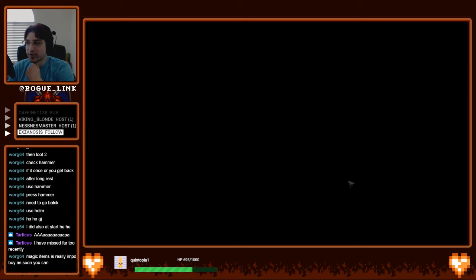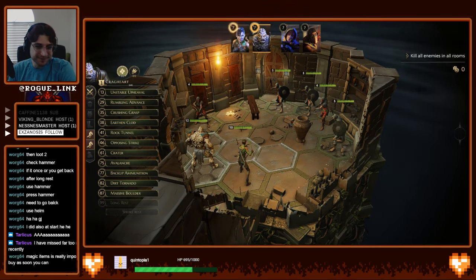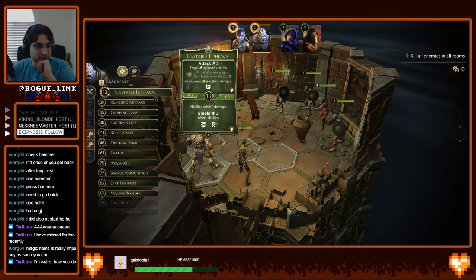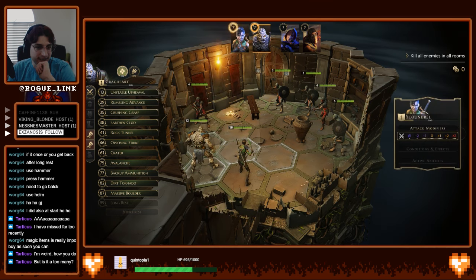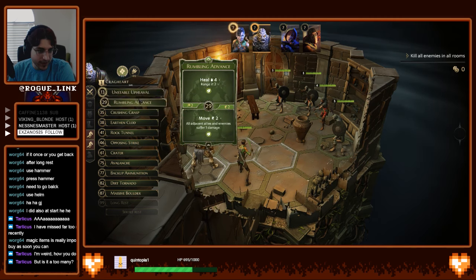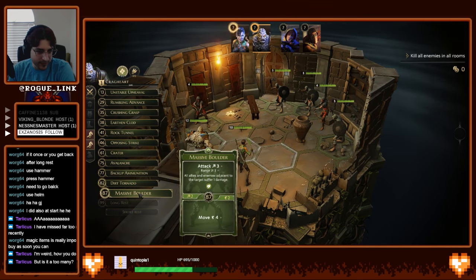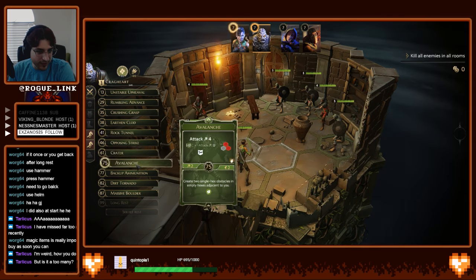Yeah, magic items are super good in Gloomhaven. Oh, that's so many — that's approximately so many. I'm doing all right, can't complain. Target all adjacent enemies, all allies suffer two damage. Can I get one, two, three — what's for all adjacent enemies, do one. Okay, this one's moved two. Jump, immobilize — where was the other one?